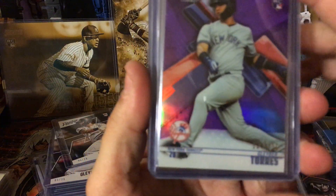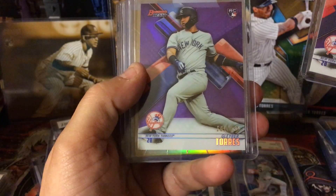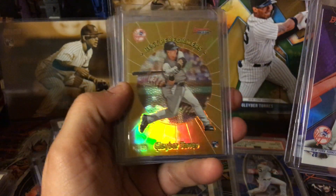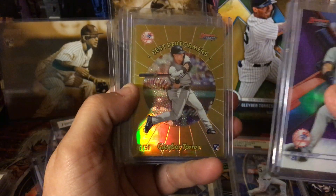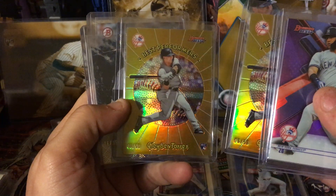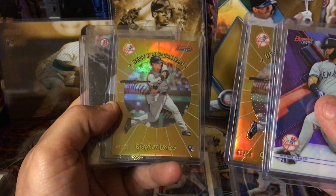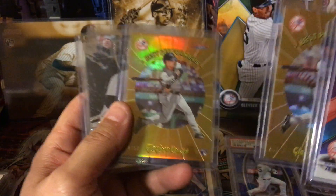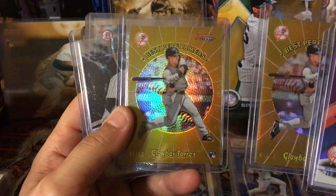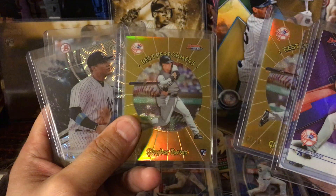Here we got Bowman's Best purple — it's to 250, another one to 250. And then we got Bowman's Best gold performer numbered to 50 — I think I got two of those. They're pretty, very old school, like the 90s. I quit collecting around '96 so I'm going to say this is around '98 — you all can correct me if I'm wrong, it was a year that I was out of collecting.